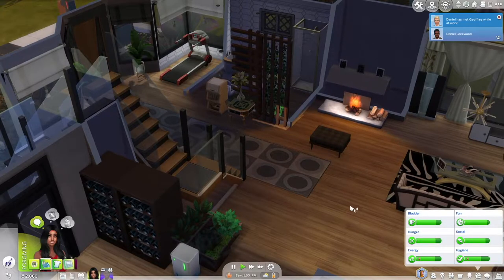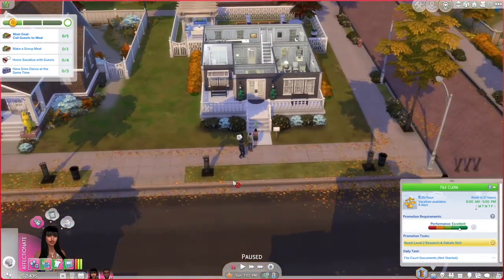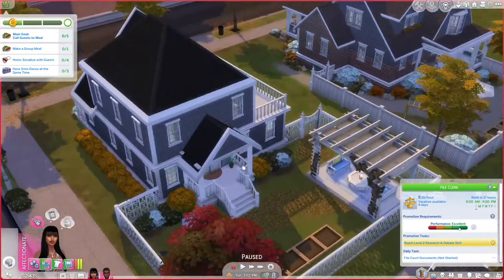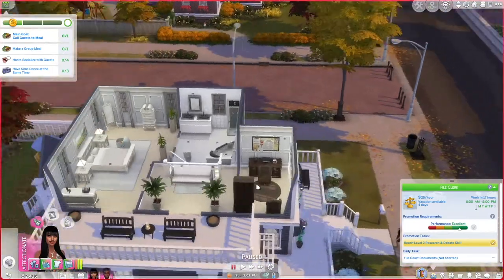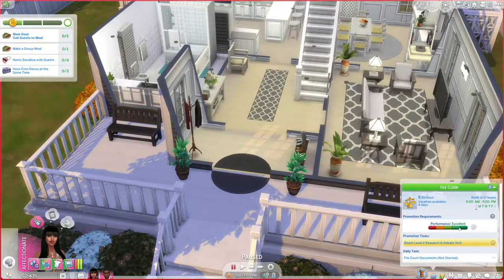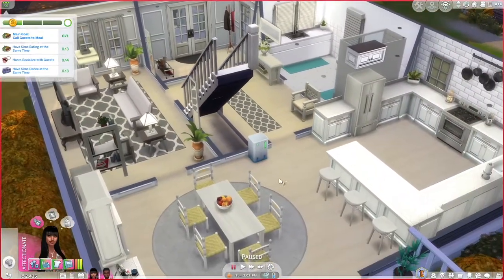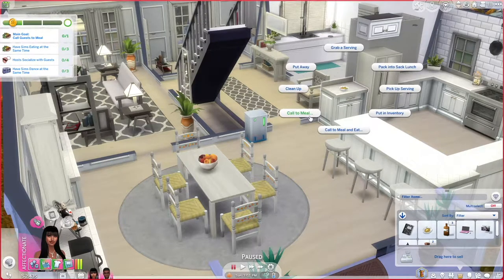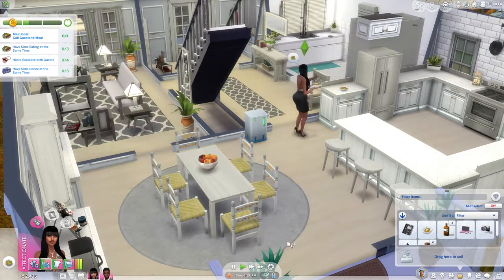They are now at the Bright family home — Kennedy's parents' home over in Newcrest. Her parents were able to purchase this home when Kennedy was in middle school, so it's kind of her childhood home but not where she was born. They've already turned Kennedy's old room into an office, which Kennedy is not mad about. The group meal task is being marked off, and everyone is called to eat at the kitchen table.